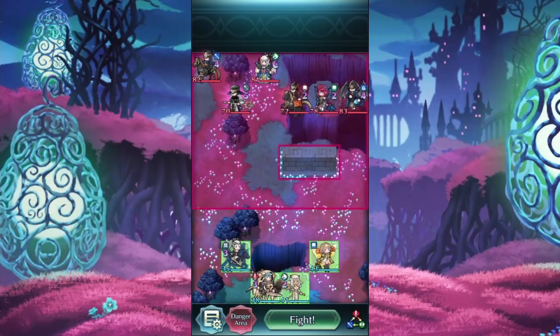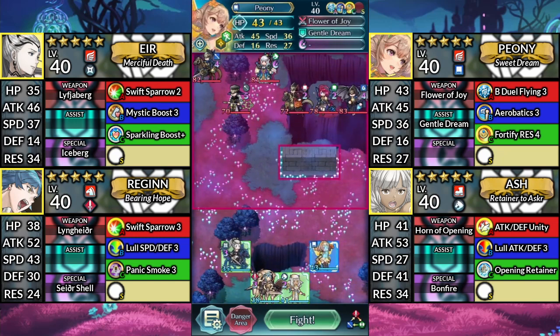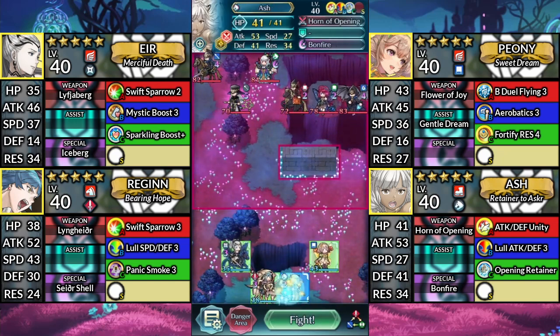Hello and welcome to F&T Abyssal. We have Air, Peony, Regan, and Ash. We'll be using no Sacred Seals.